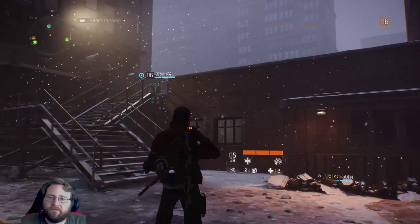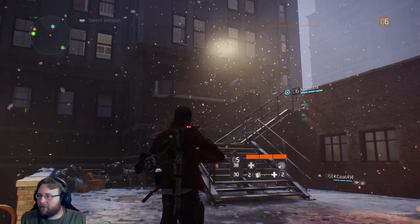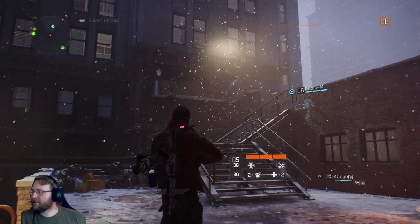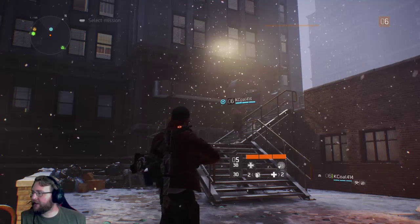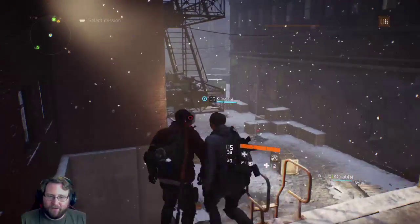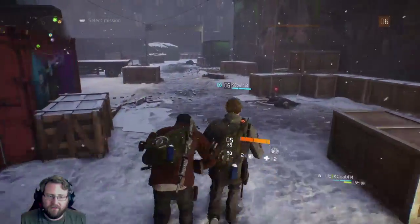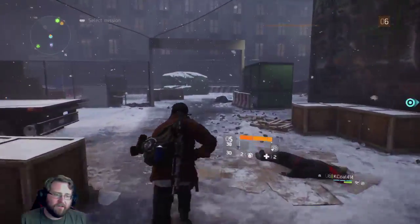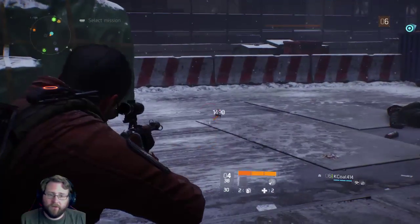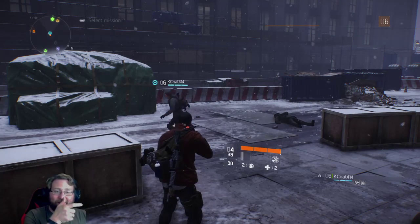I don't think it drops anything — I think you just get intel from it. There was something right down here... maybe I did get it and didn't realize it dropped from there. I don't know what the hell I'm doing. You should know this by now! That's why I'm here to help you do the things. That's what friends are for. There's a rat — did you see that? I got a fucking rat!